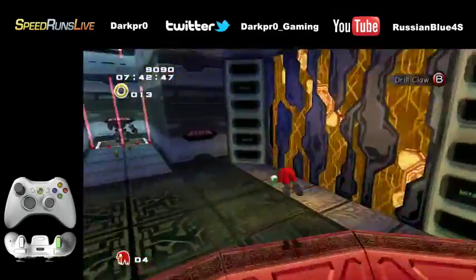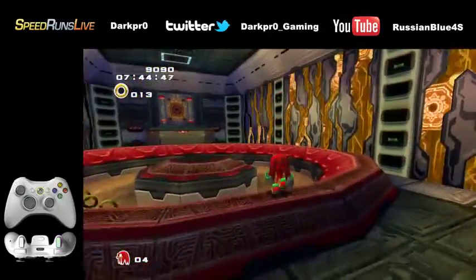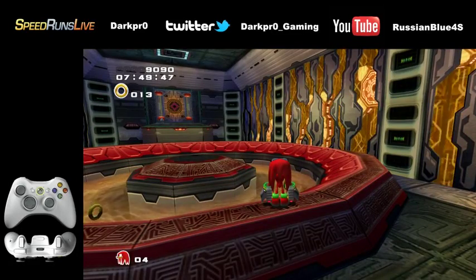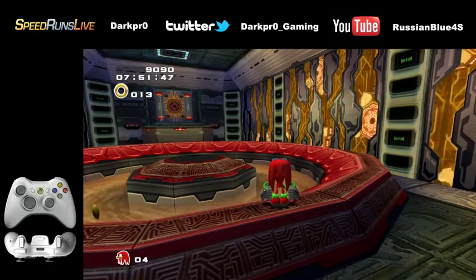Basically what's going to happen is we are going to use this crazy red ring right here to clip out of bounds, and then we can fly directly to the end. It's very similar to the EE skip, but the way that we get the clip out is somewhat different.